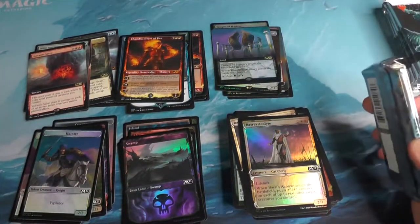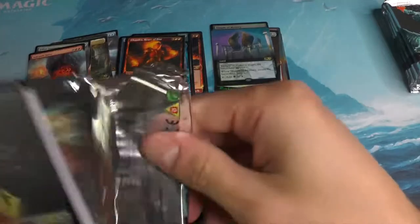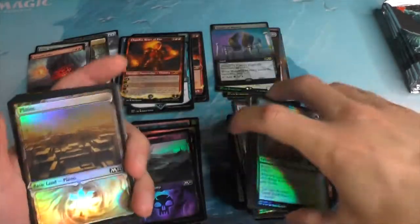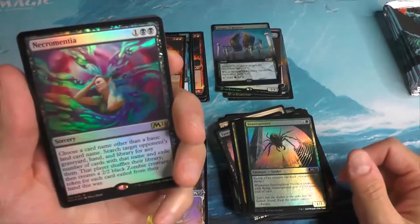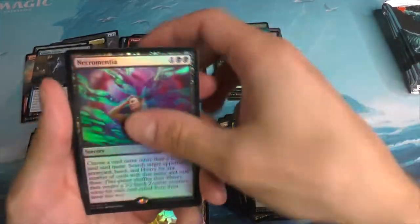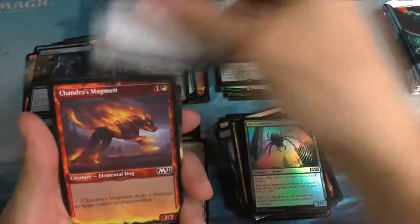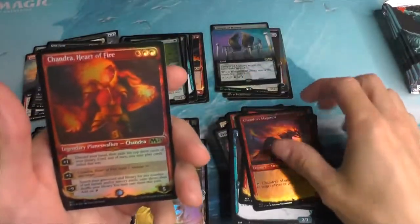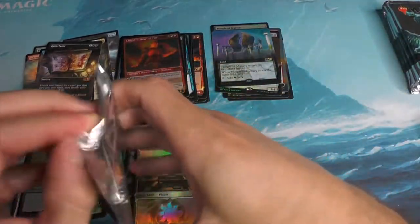What I've realized is I've failed to put the Mythics in a different area. There's still some opportunity to work on that. The Ghostly Pilfer. Necromancia — wow, the foiling really makes this card shine, quite literally. I really do like the rainbow effect that it adds to the card. The Grim Tutor. And another Chandra Heart of Fire, this time Foil. We might end up collecting all the variants of Chandra here — I thought the Teferi was the one with all the variants.